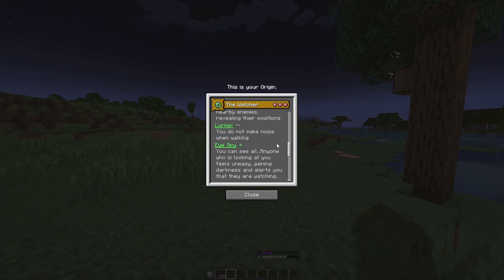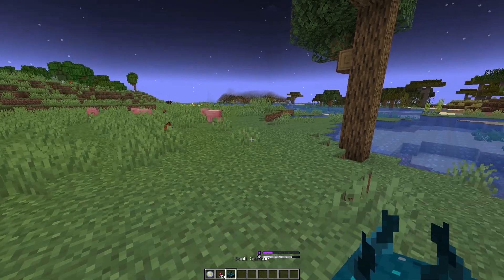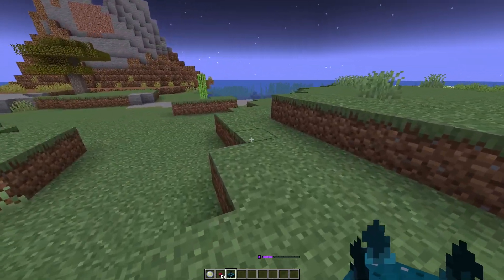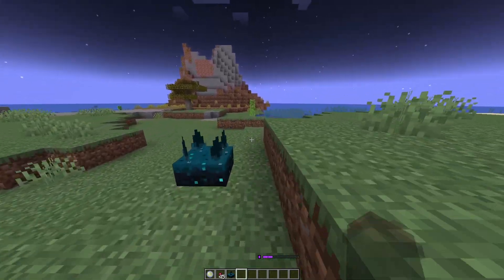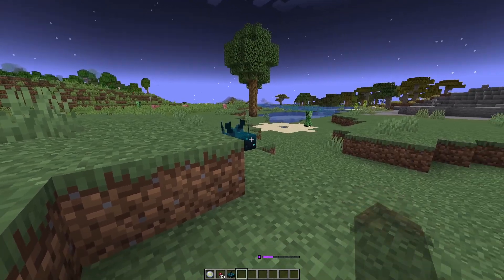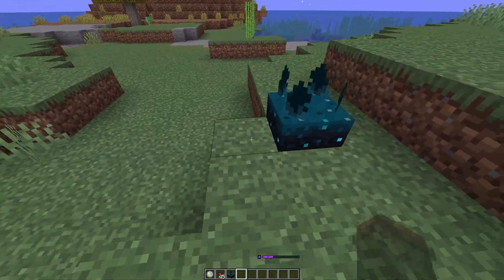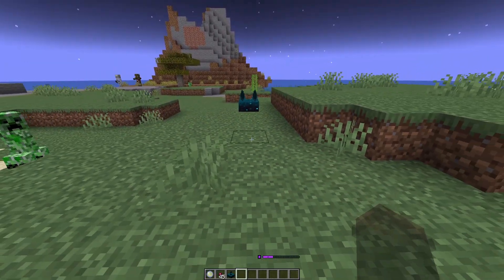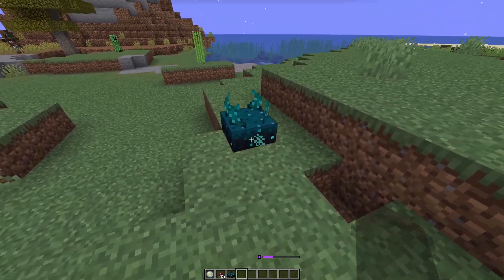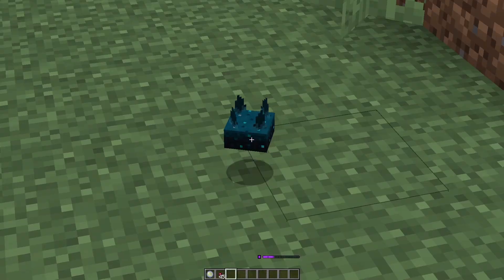For our next power is Lurker. You do not make noise when walking. This basically means that you cannot activate skulk sensors when walking. It does not actually get rid of the sound of you walking, so if you're trying to sneak up on someone while drinking an invis, they can still hear you. But skulk sensors do not activate when you walk around them. If you walk on top, they will still activate. And placing blocks, breaking blocks, jumping — it all activates it still. So you can be a little more hasty around skulk sensors, but you still gotta be a little careful.